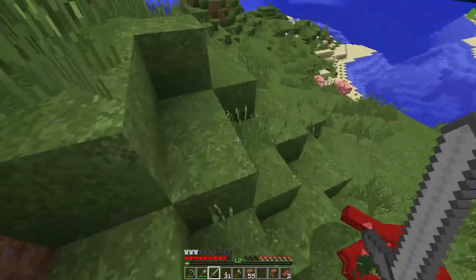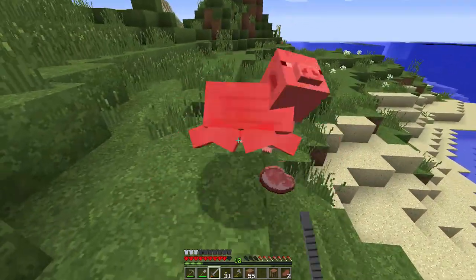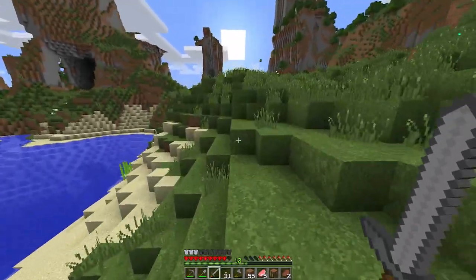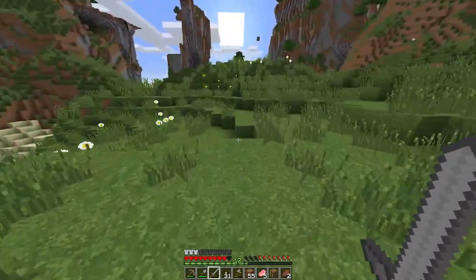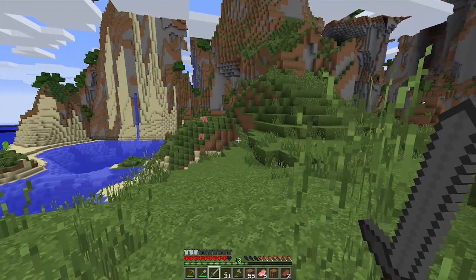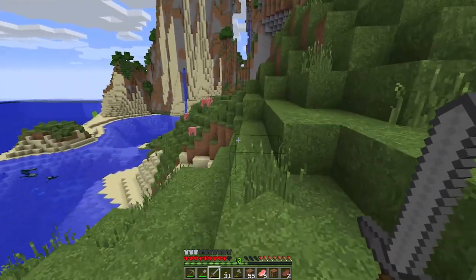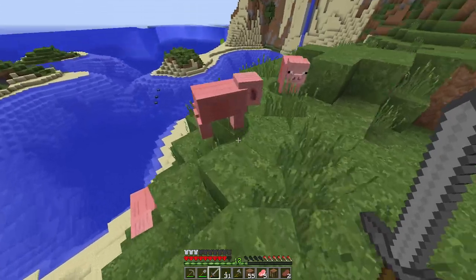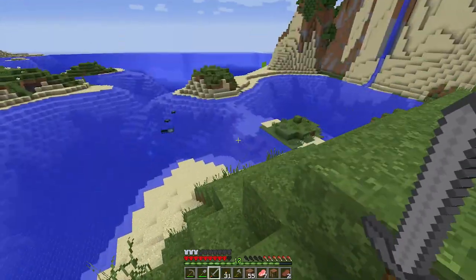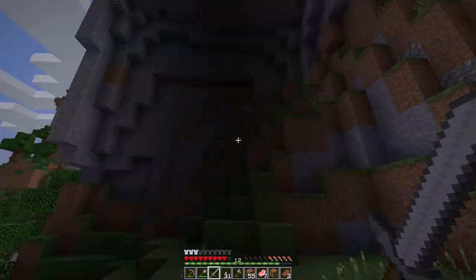I was messing around with some of the alpha builds earlier today just to see if I could relive some nostalgia. It was super nostalgic — the super bright grass, no hunger bar, no experience, the old damage sound that Steve used to make. Alpha 1.01 or something like that — super, super old. The lack of passive animals, like just sheep and maybe cows.